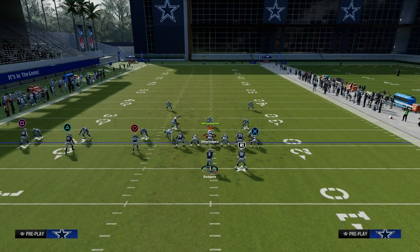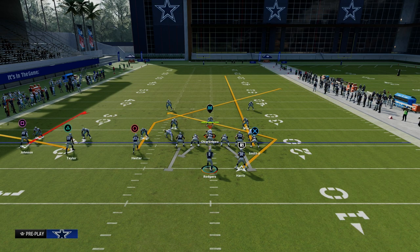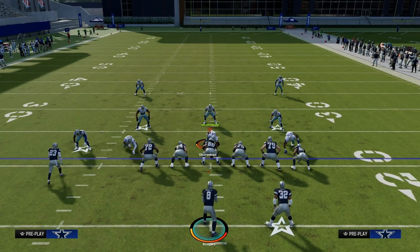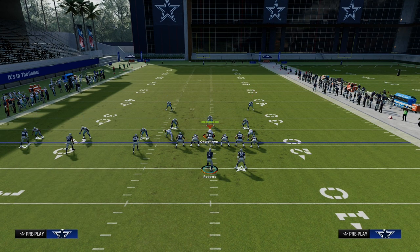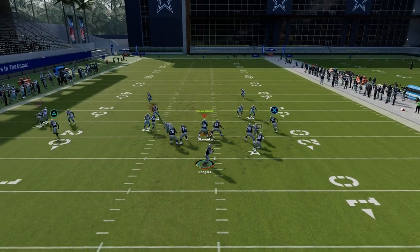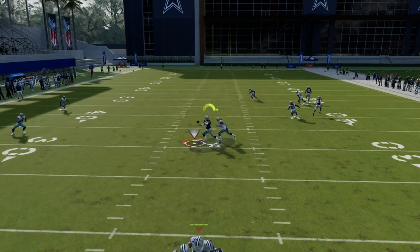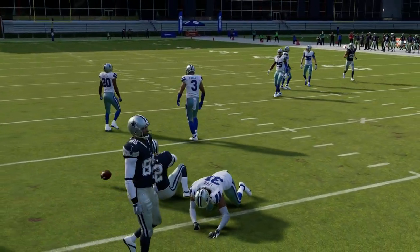If I take the running back apprentice route and put him on a Texas route, you're going to see that with the running back apprentice ability, it is going to make this a very sharp-cutting, man-beating Texas pattern. It is the best Texas route in the game in my opinion, and you can do this from literally whatever formation you want, as long as you have the backfield apprentice or running back apprentice ability.